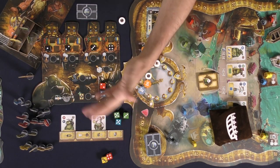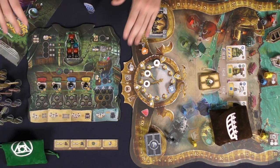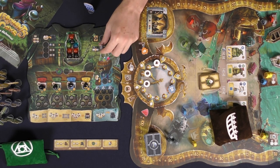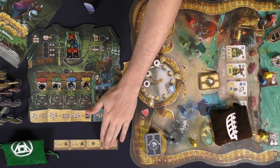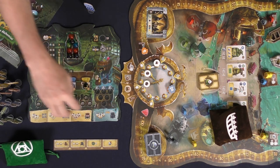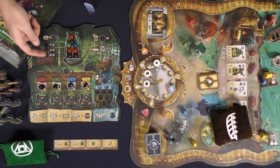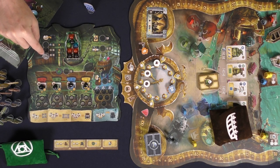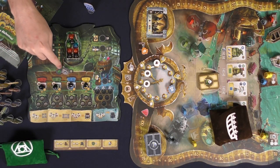Another two-action space lets you forge twice. If you have dice set up here, you could forge a large green and small green item. The more characters you have placed, the better. Now let's look at the alchemist, which is similar to the blacksmith in terms of space layout. You place your character here to activate the board, and this space lets you gather merchants.